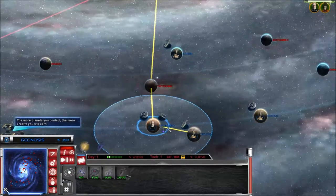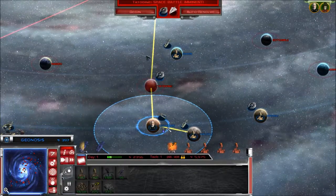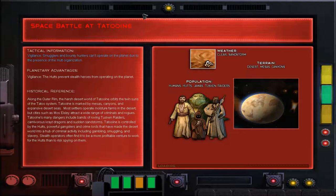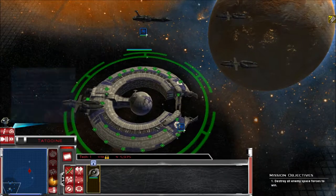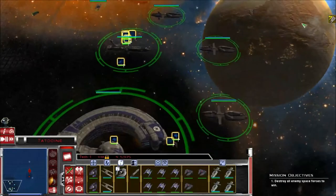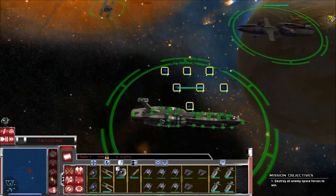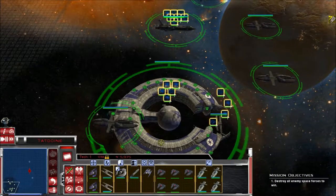Let's build some munificent frigates and B1 battle droids. We'll send our fleet to Tatooine. We don't know how many ships they have here — can't be that many since we've just started. In come the troops — my big Lucrehulk battleships. Their big ability is to pump out tons and tons of fighters. They've got an ARC fighter squadron. We have four munificent class frigates, one Providence class cruiser-destroyer, and a battleship. Not too bad.